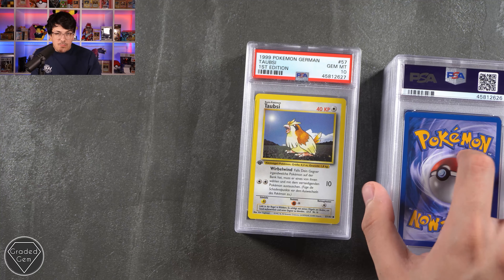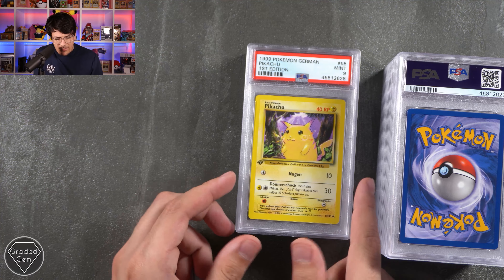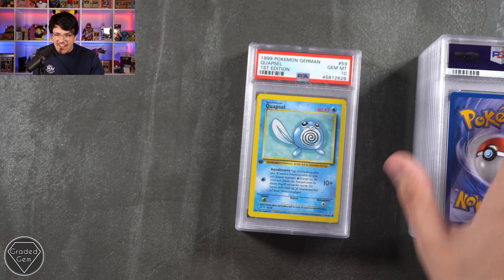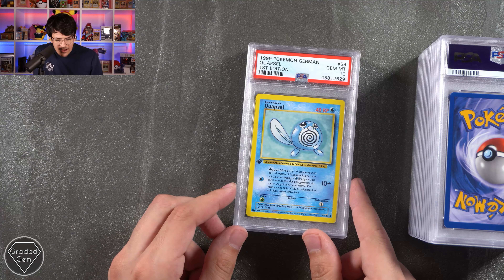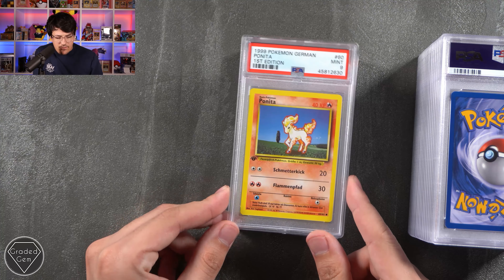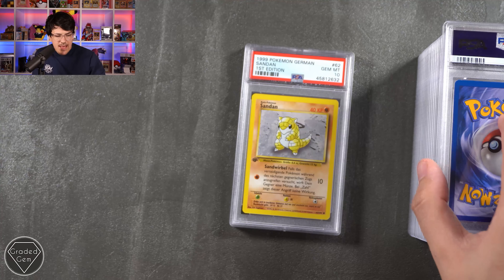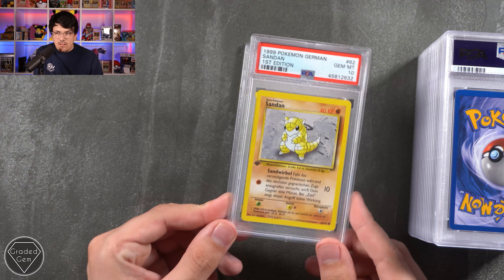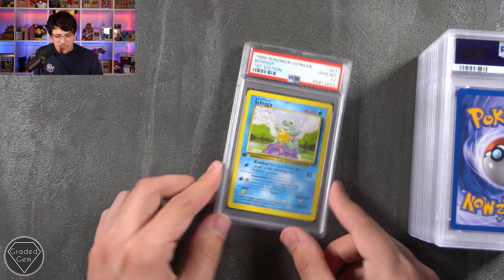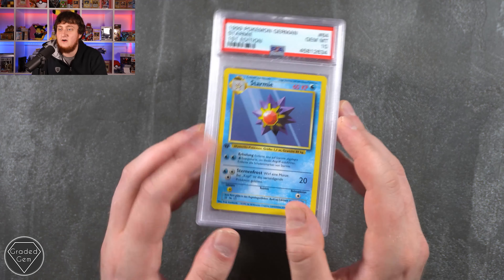We have Taubsi — the best Pokemon in the game — with Wurrble Wind, which is Whirlwind I'm guessing. We have Pikachu with Nuggan and Donashok. We have Squirtle with a Copsle. Ponyta with Schmetterkick and Flament Fad. We have Ratfratz with Biss. And Sandshrew with Sandverbal — I like Sandverbal, that's a brilliant thing. And on the very end of this stack we have Shiggy with Blubber and Panzerschutz.